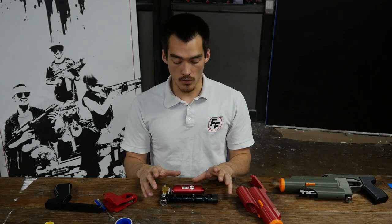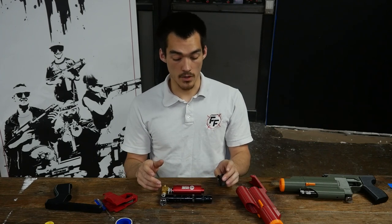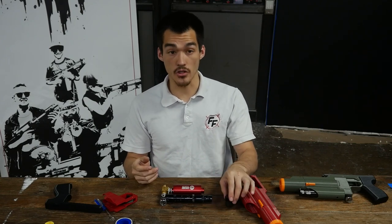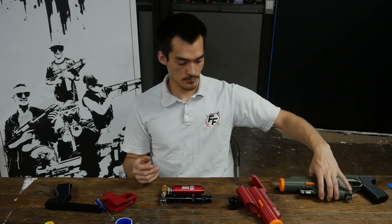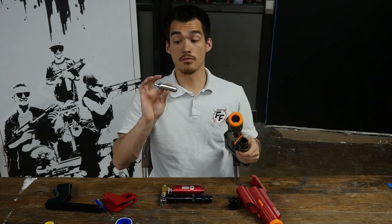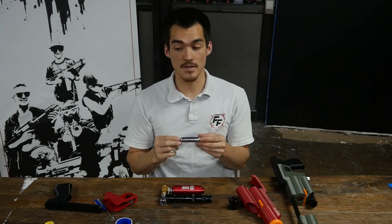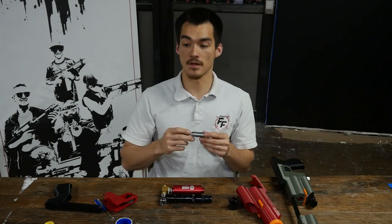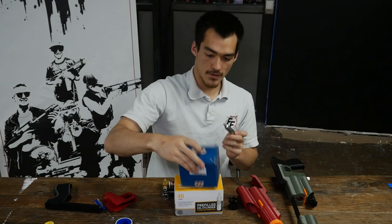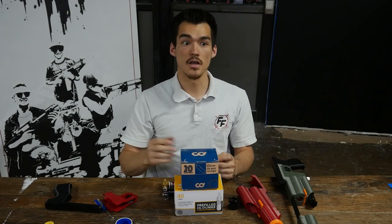The most difficult thing to get working on this is the CO2 adapter. You may have seen other videos where CO2 adapters may not work as quickly or easily as you'd like, but here I'll show you how easy it is. To load a CO2 canister, you will use a 12 gram canister — SIGSAR canisters work well, and I haven't had any problem using ones from Walmart or Amazon. You can get other brand or Walmart brand canisters for bicycles, airsoft, paintball, or pellet guns.